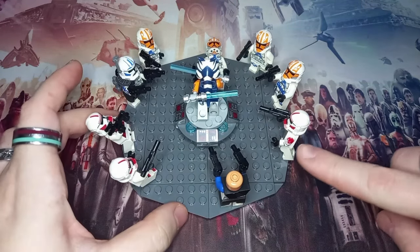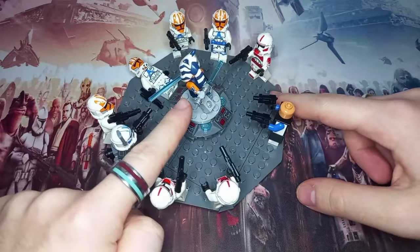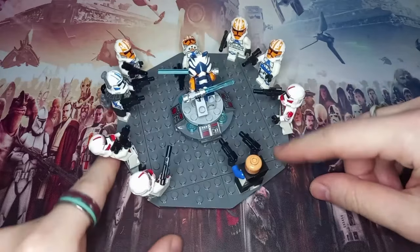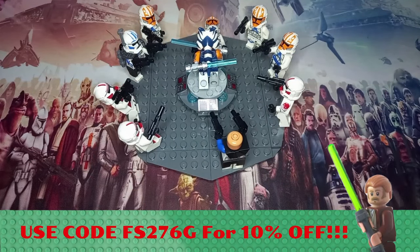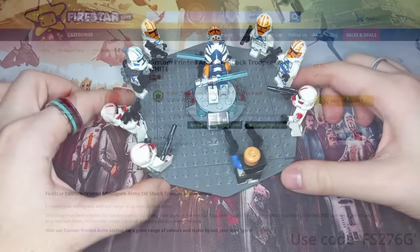You can see that this trooper down here is actually from the battle pack which shares the custom Firestar printed arms with Ahsoka — different arms of course, but Ahsoka's got gauntlets printed on and this Coruscant Guard or shock trooper has some nice printed arms. If you do want to order custom arms from Firestar, do use my code as it gets me a little share and gets you 10% off.